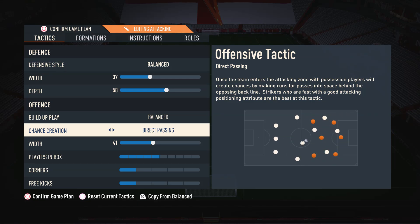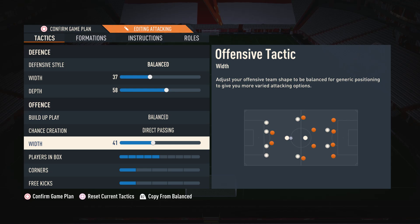Moving on to chance creation, I highly suggest Direct Passing. This is by far the most meta option in the game. When you use Direct Passing, your attacking players will bunch up against the defenders so you can do the very overpowered 1v1 isolation plays. Players will also make extra movements in the box so you can get off those extra passes to guarantee the goals.